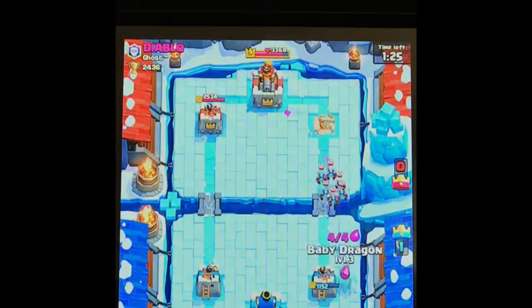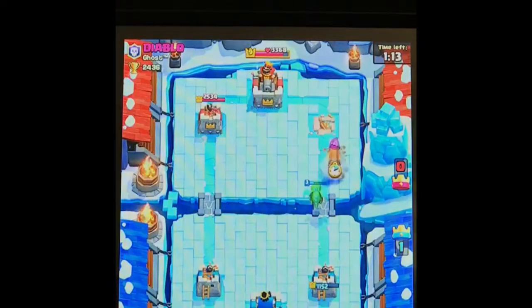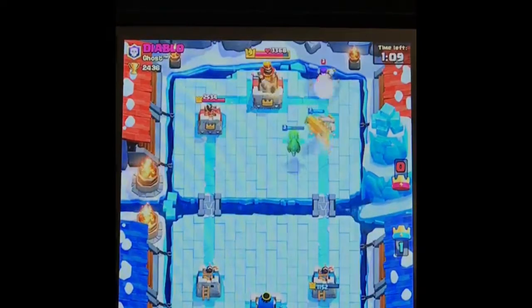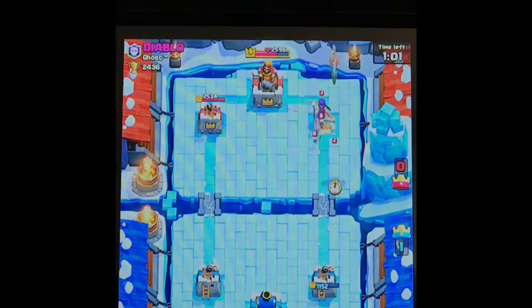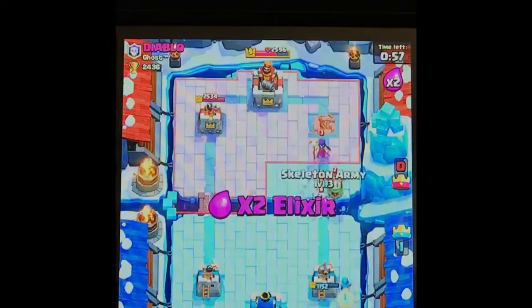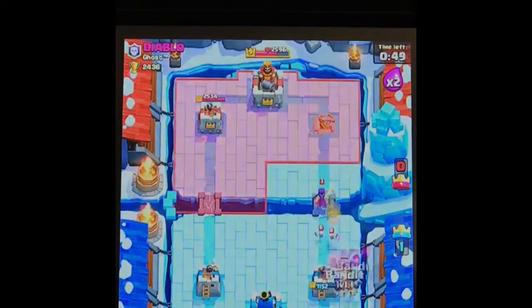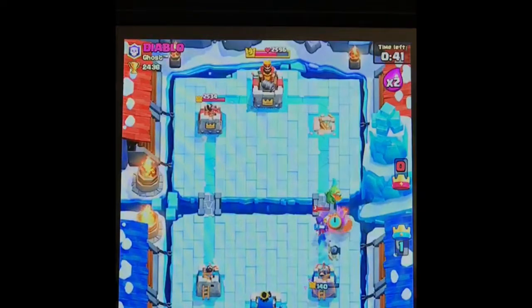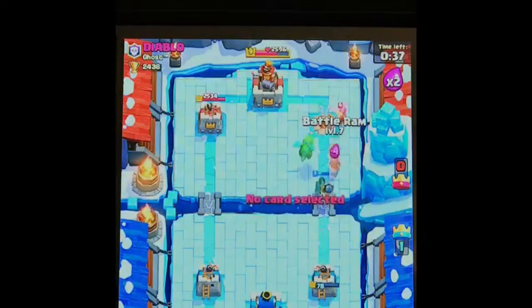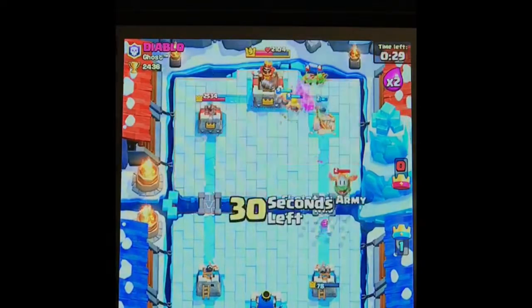That's going to be a hard Minion Horde. Level 10. Come on, Baby D. Let's box you guys up again. Beautiful, beautiful. I'm ungrateful for that Minion. Did you see that? The Goblin — the Spear Gobs got stuck behind the Witch so that the tower couldn't get them.